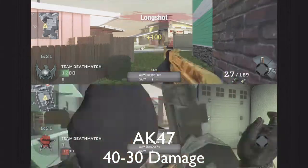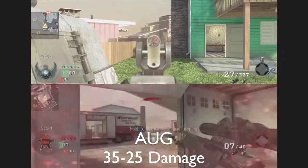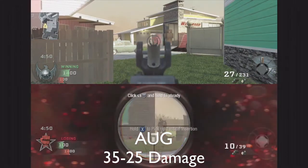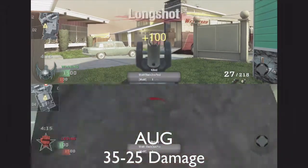Assault rifles could actually do work at ranges. This is a low-damage assault rifle and it still does four shots to kill at range, and three shots to kill at a range a little shorter than that — still comparable. That's how assault rifles should be balanced in Advanced Warfare.